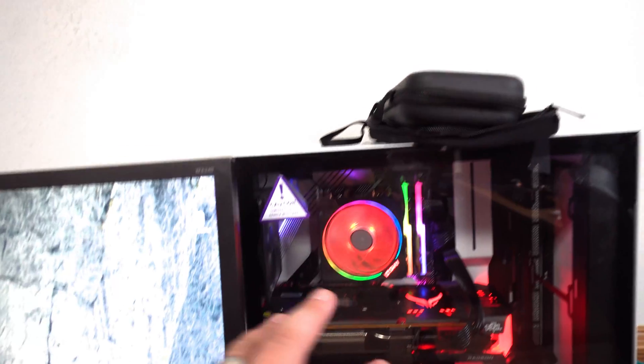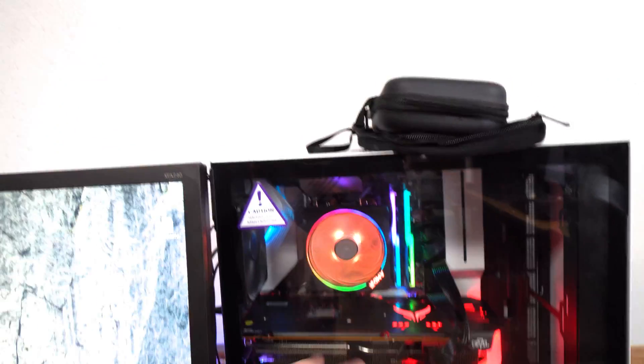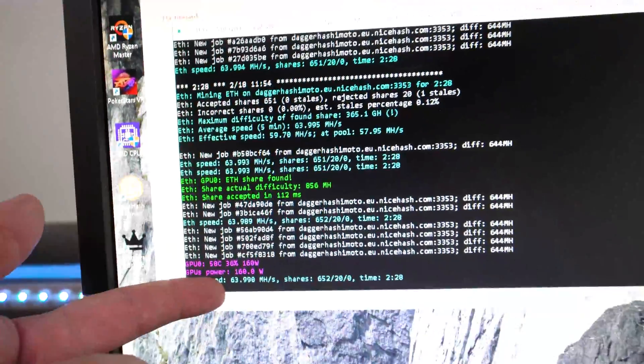Let's slide over to this other machine. I have another one of the XTs — I was able to buy this at Micro Center for about $800 and some change. It was supposed to be around $700 but it is what it is right now. You can see this one running at about 63 megahash.